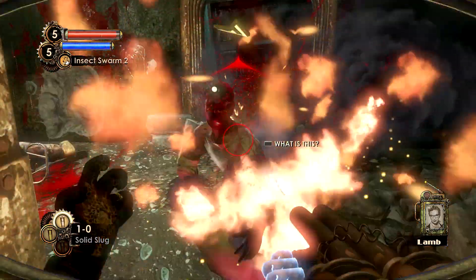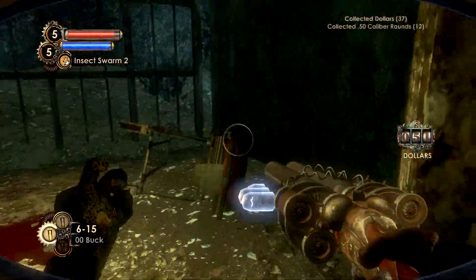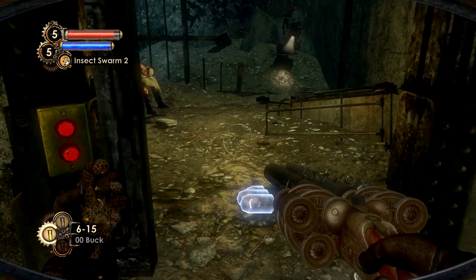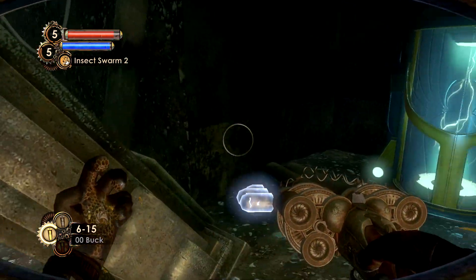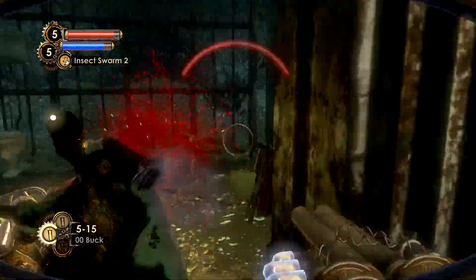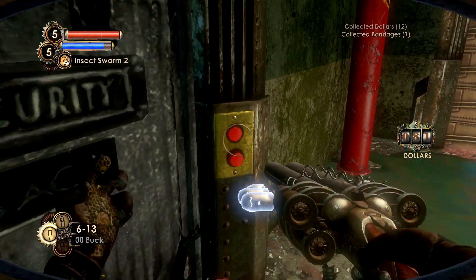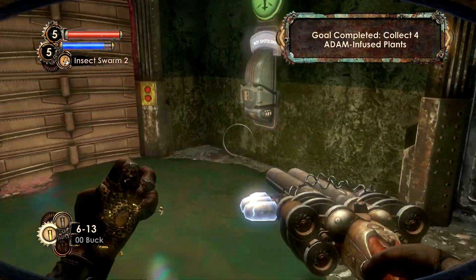Starting off, we have increased damage again. You might not think it does that much on a shotgun, but compared with the second upgrade it definitely does some work. The second upgrade is increased clip size — I believe it goes from two shots, being the double barrel shotgun, up to six. So you can spam six shots with increased damage.